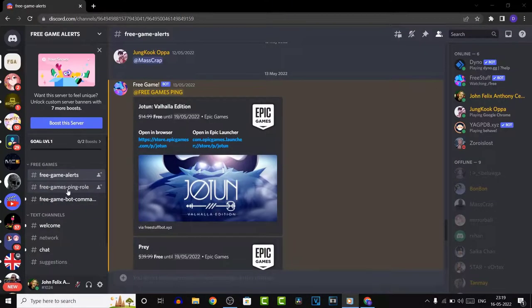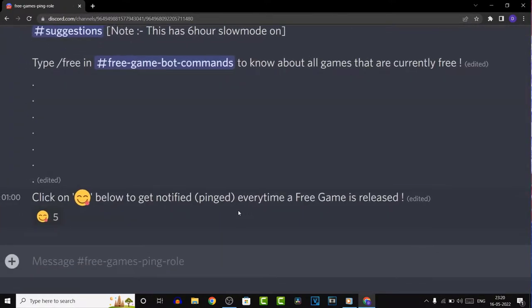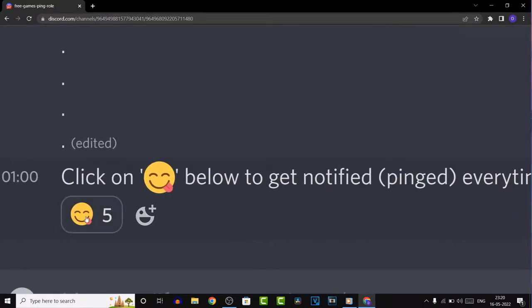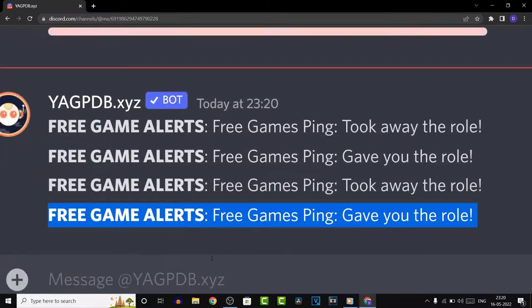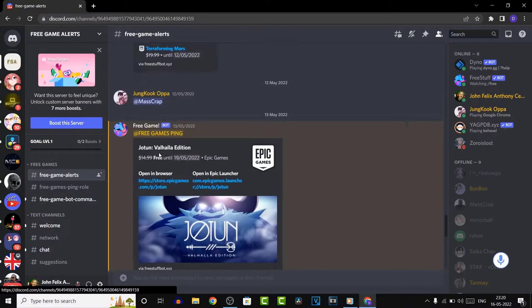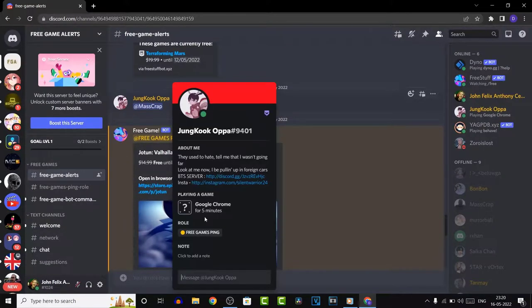Or you can simply go to the second channel and get the free games alert role. Just click on the emoji and the bot will give you a role. Now whenever there is a new free game listed and the bot posts a message on the first channel, it will tag this role — the free game alert role — and everyone who has taken that role from the second channel by reacting will get notified on Discord.